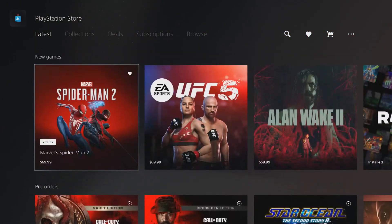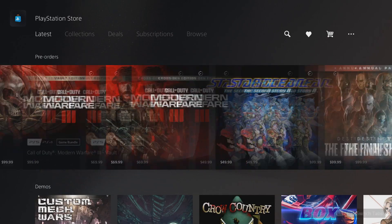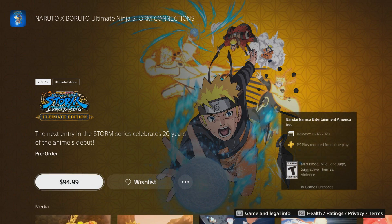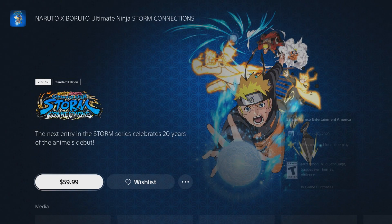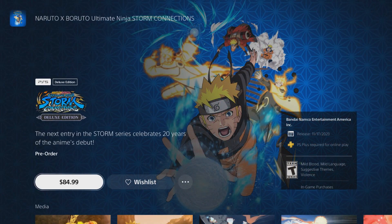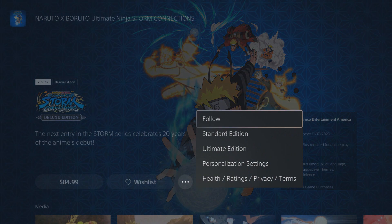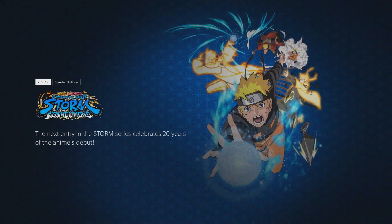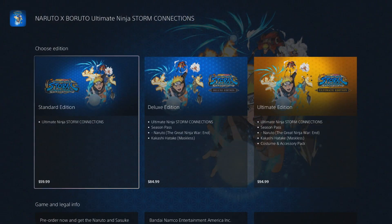I know some people want to know what it comes with and all that. First thing first, there are three different editions: the standard edition, the deluxe edition, and the ultimate edition. The standard edition doesn't bring barely any stuff, but let's start with it — it only comes with Ultimate Ninja Storm Connections.